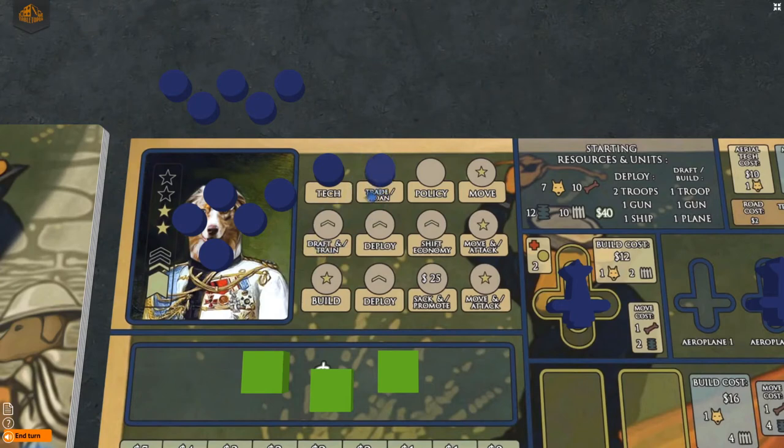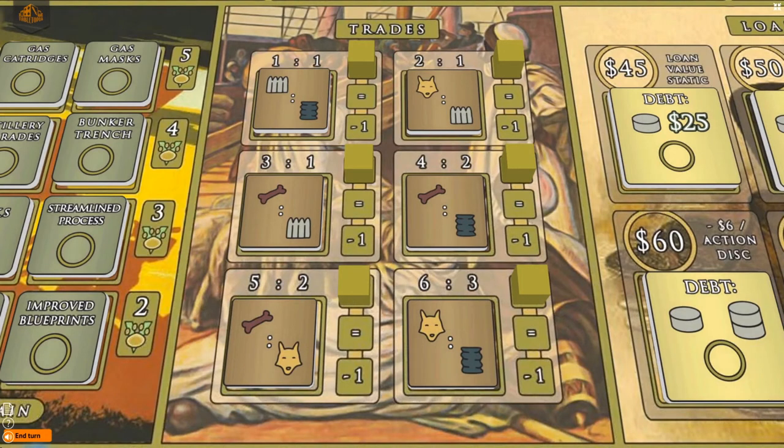With the trade and loan action, choose either to trade resources or to take a loan. With trade, trade resources according to one of the six available trade rates found on the main board. The trade rates are the same for both resources shown. For example, a trade rate of five to two showing food and able bodies means you may trade two food for five able bodies, or two able bodies for five food. You may perform this trade as many times as you want. The plus 1 and minus 1 spaces to the right of each trade rate reflect how many extra or fewer resources you get with each trade — move this down after you complete a trade.